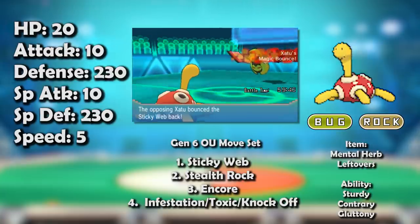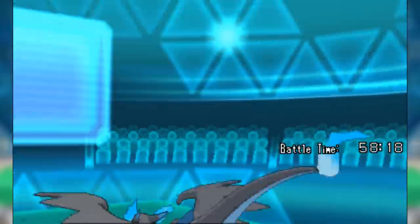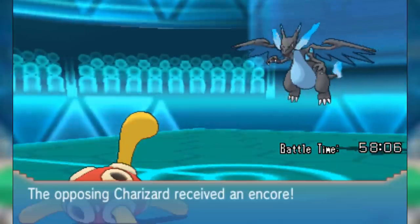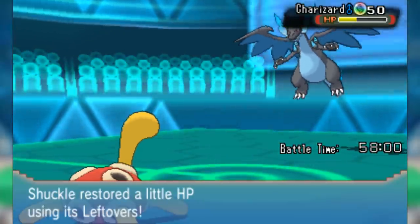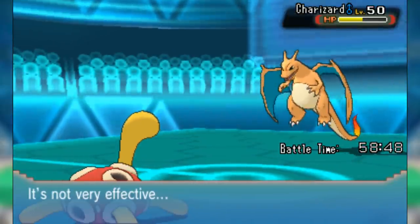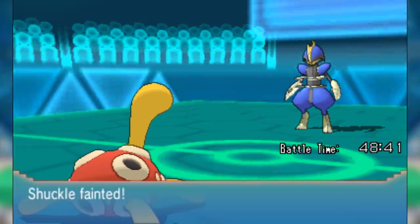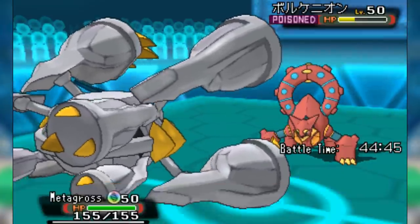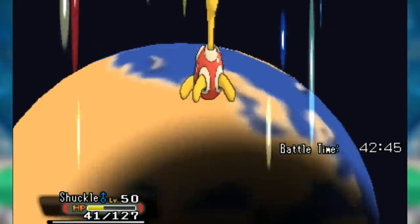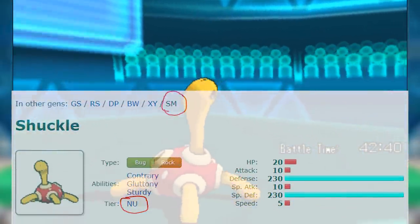Sure, Taunt, Trick, Magic Bounce, and hazard removal all screwed it over, but Shuckle had countermeasures — it ran Mental Herb for Taunt, and with Encore it was honestly less vulnerable to getting set up on. Its last move slot was pretty flexible, which is crazy because before it kind of didn't have four useful moves. Toxic, Infestation, and Knock Off all had their reasons for being used. With the right sweepers, Shuckle could sometimes facilitate other Pokémon, and it actually got banned from Rarely Used to Borderline.